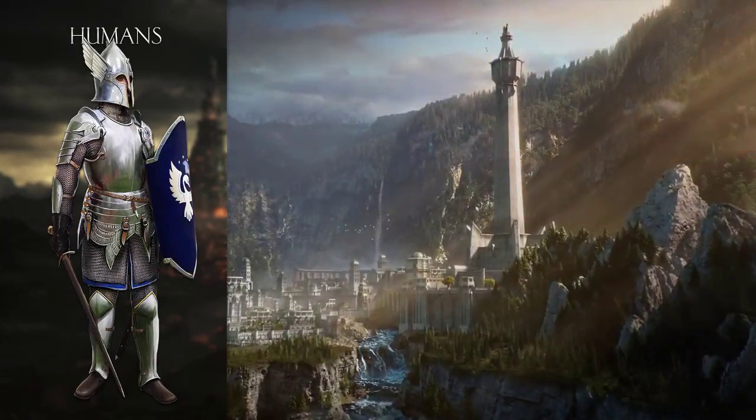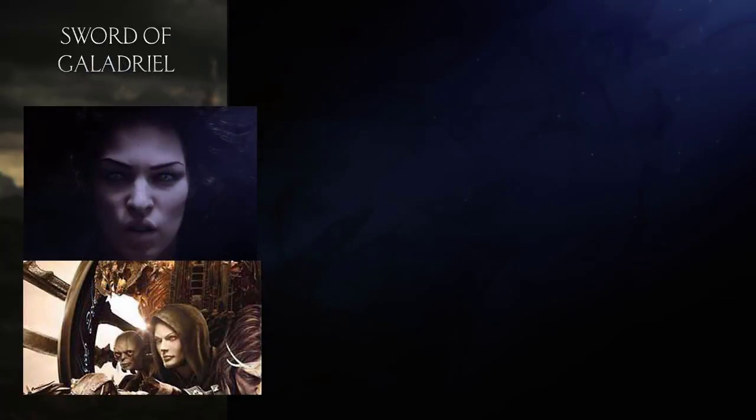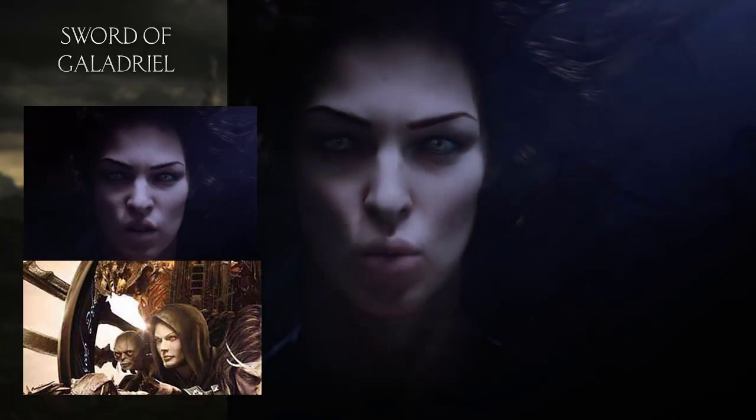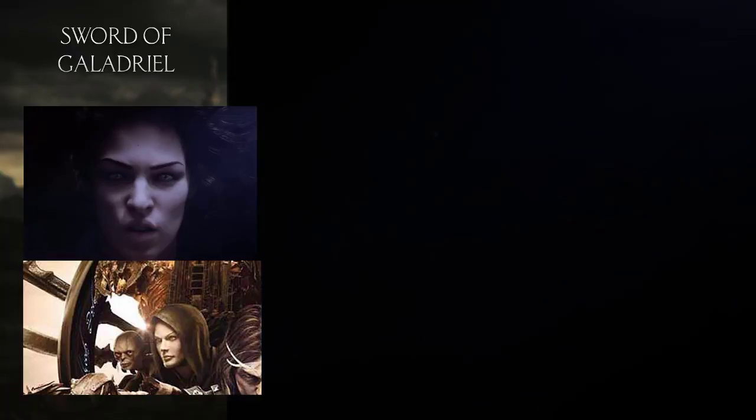Moving on to humanoid races: we have the humans of Gondor, mainly of Minas Ithil, but probably also slaves. Next to these we have elves — or at least one elf — specifically Celebrimbor, who is actually more of a wraith. We also have the Blade of Galadriel in the DLC, which isn't a sword but a person, and this might be the figure shown in the trailer and the poster.